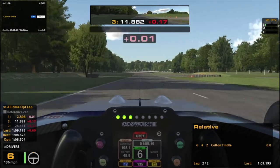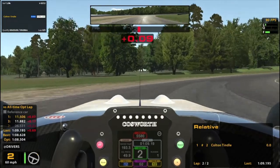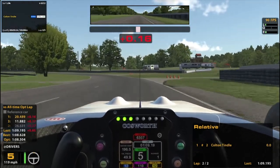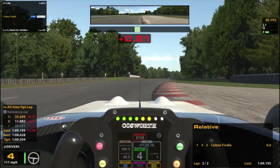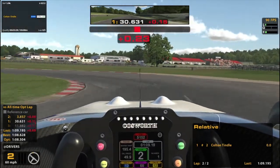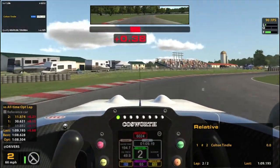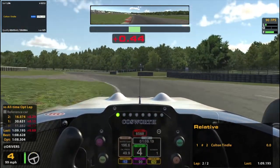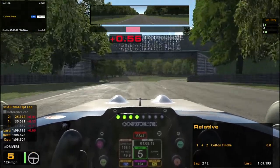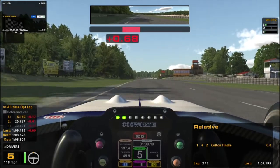Usually that optimal is run on a lighter fuel load. Pushed a little too hard right there into the corner — trying to get my braking done before I start turning, which is pretty important in this car because it can get really unsettled if you brake while turning. Got sideways a little bit there. That corner is my biggest enemy here, and I messed up that section too. Not a good second half of the lap.